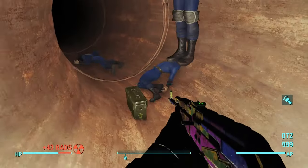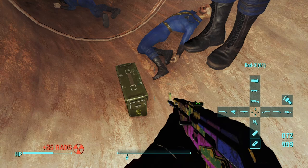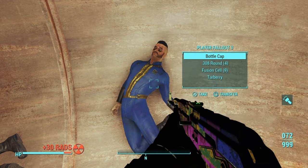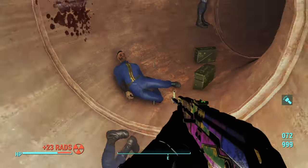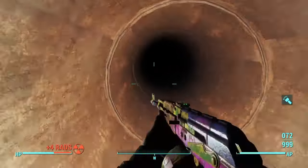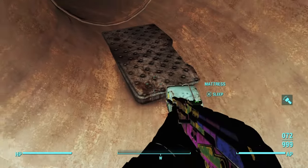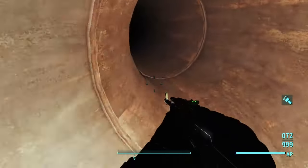I came across a vault security guard and a bunch of dead vault dwellers. Let me pop some Rad-X and RadAway and give myself a stim pack. Wait - a Fallout 3 Vault 101 jumpsuit?! That's so cool - that's a little easter egg inside the labyrinth! That's pretty cool.